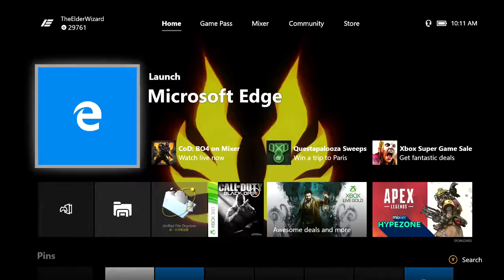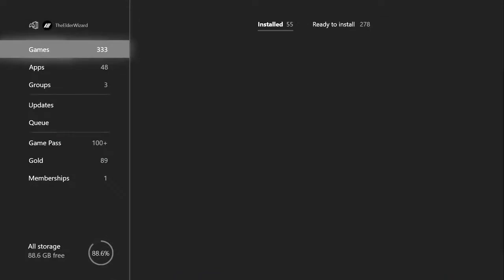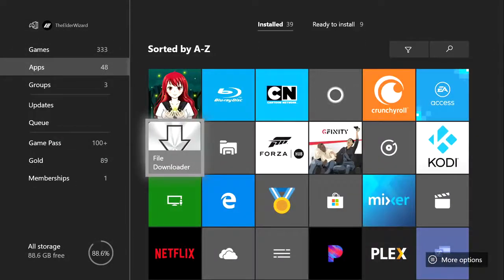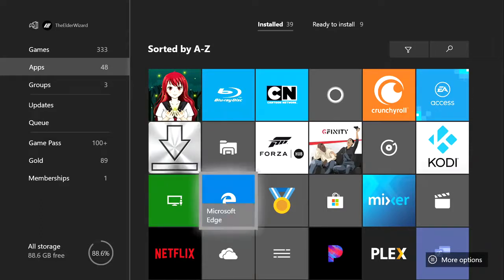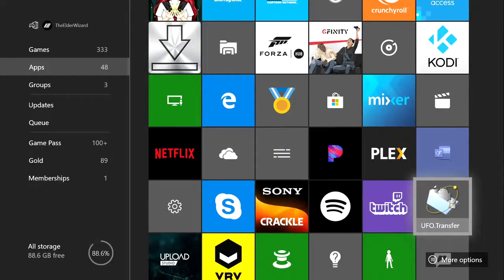The second thing you're going to need: go to My Games and Apps and make sure you have all four of these apps downloaded. If you don't have them, you can get them from the Microsoft Store. You're going to need File Downloader, File Explorer, Microsoft Edge, and last but not least, one of the most important ones — UFO Transfer.